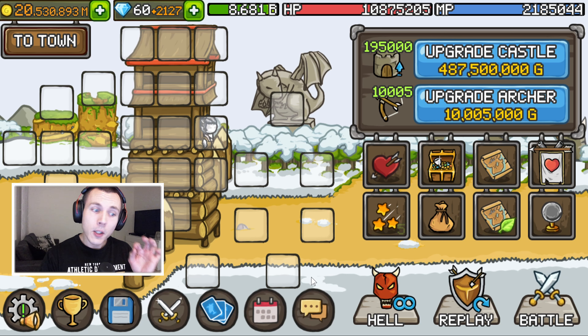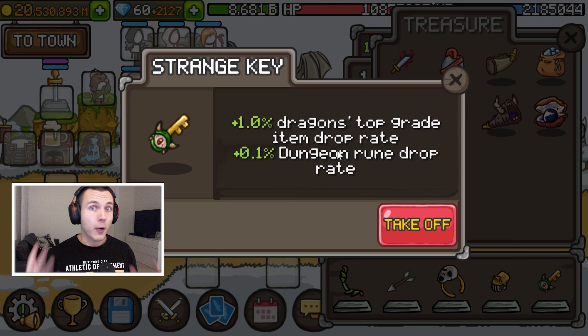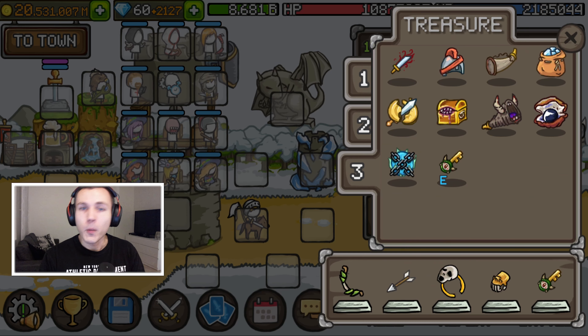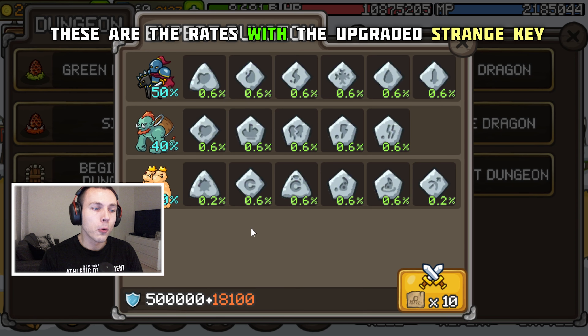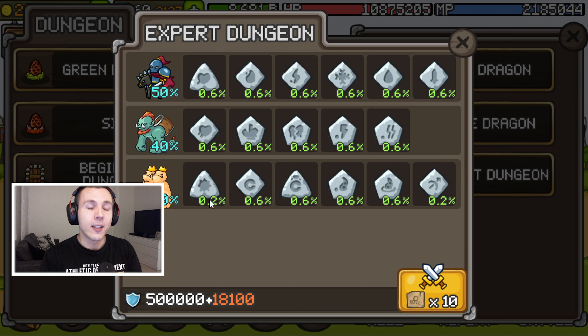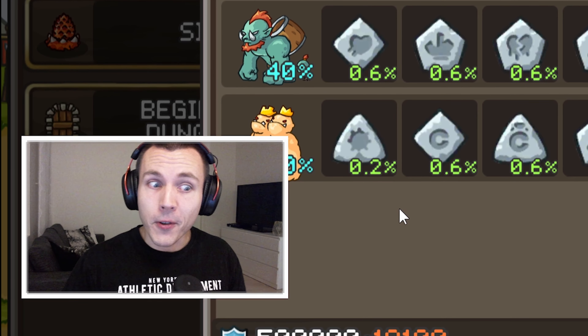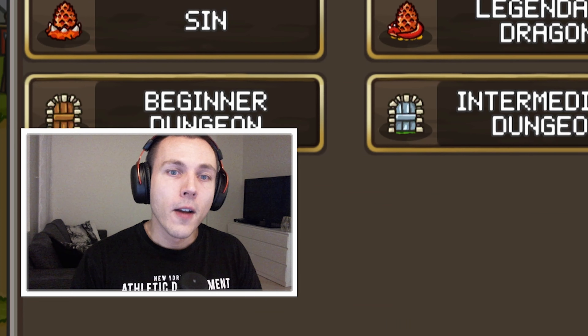My favorite part of this update so far is an upgrade to the Strange Key treasure. Instead of just boosting the dragon item drop rate, it will now also give plus 0.1% increase to the dungeon rune drop rate. You might think 0.1% is useless, but looking at the Expert dungeon, the two rarest runes - the cooldown skill level rune and the Town Archer rune - have a base drop rate of 0.1%, which is insanely low. With the updated Strange Key, the drop rate is now 0.2%, which is basically a 100% increase. I will gladly take this update just because of this improvement to the Strange Key treasure.